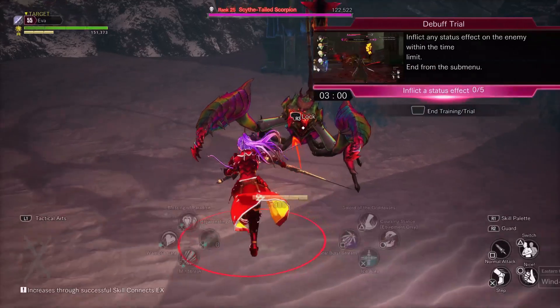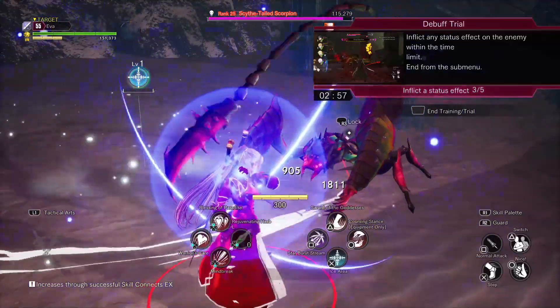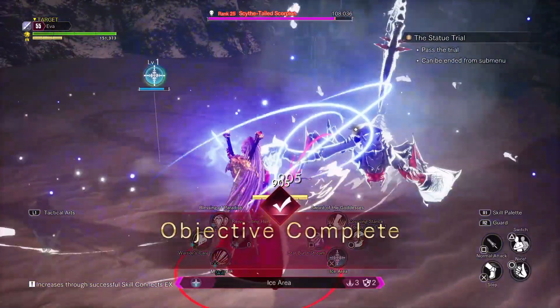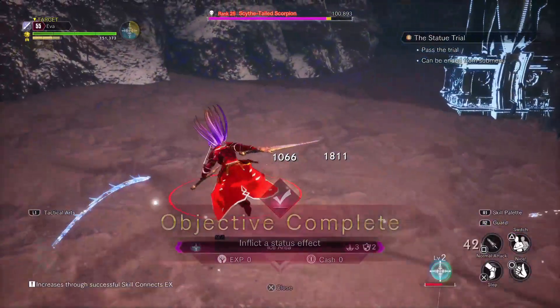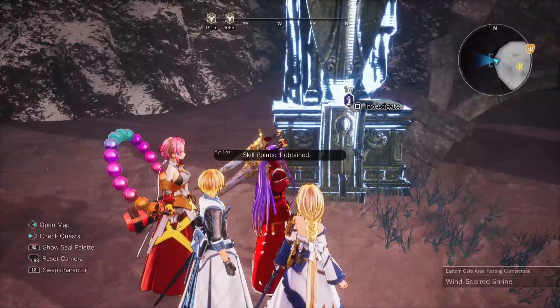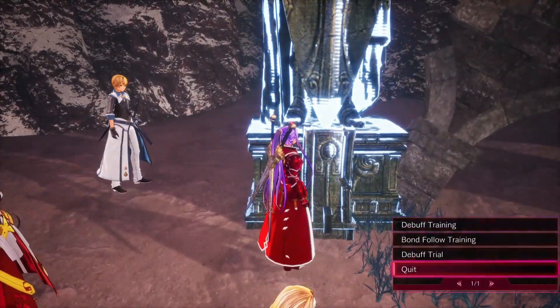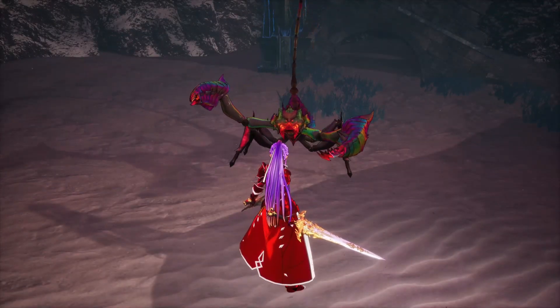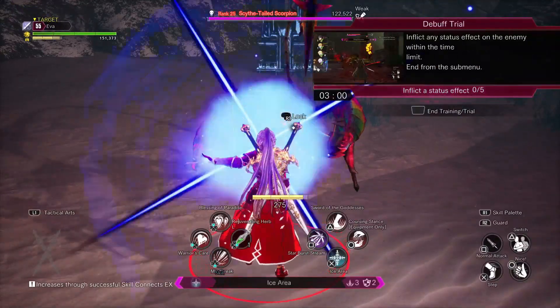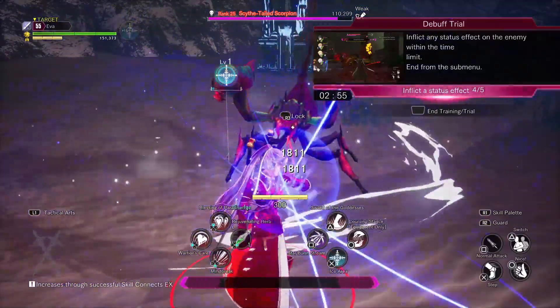The second option is the trial. In training you only get affinity, but in the trial press R1 and use the ice area attack, which is the fastest way to inflict status. With the trial you also get a skill point, so you're getting both affinity and skill points. If you need skill points - and you need a lot of them - do the trial and repeat it hundreds of times to raise affinity to level four.